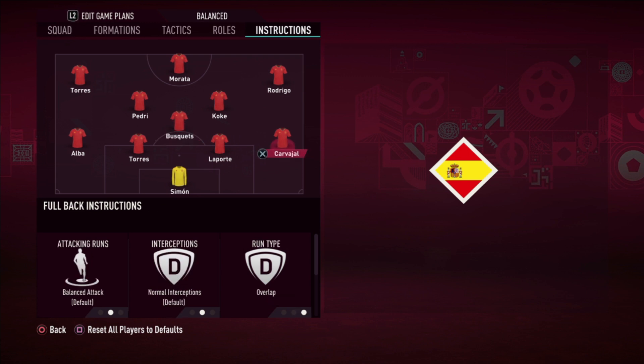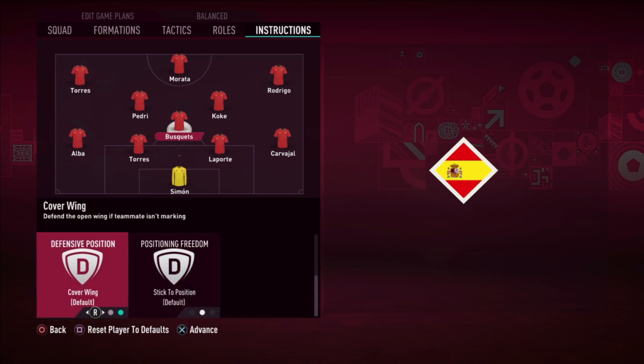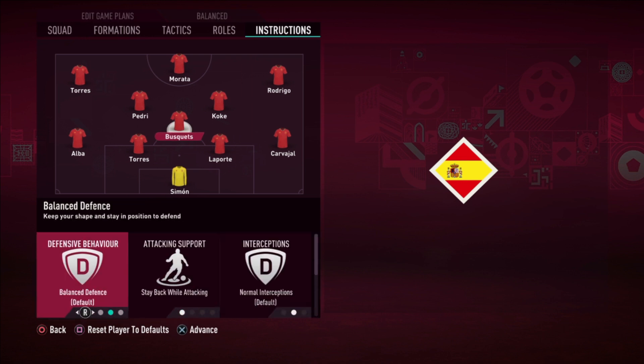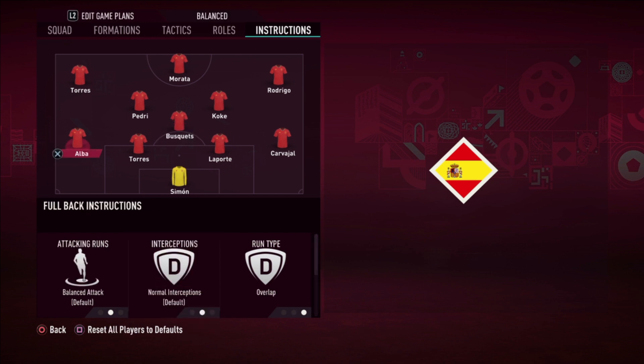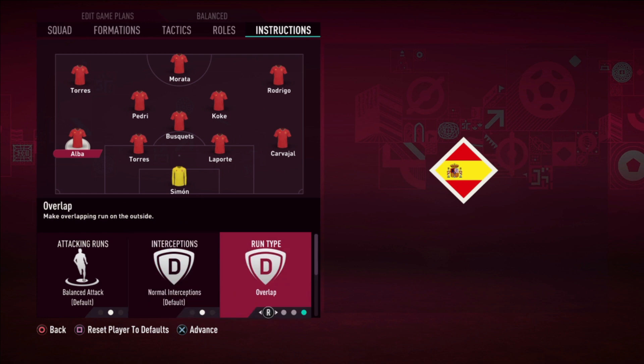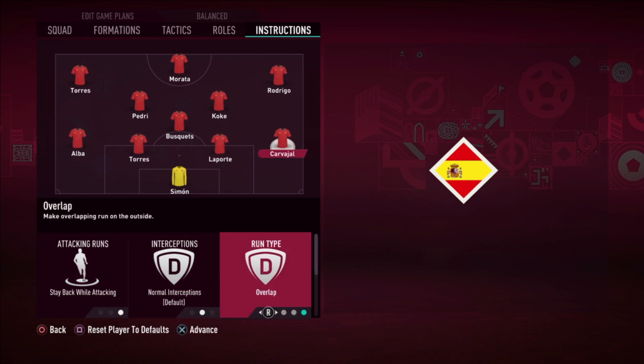Busquets stays back, not attacking — he's a maestro on the ball. He sticks to his position, covers the center, does his defensive work and interceptions, and passes the ball. Alba, on the other hand, knows how to overlap and attack — he doesn't stay back. He and Carvajal have the pace to join the attack, so they both overlap. That's what I do for Spain.